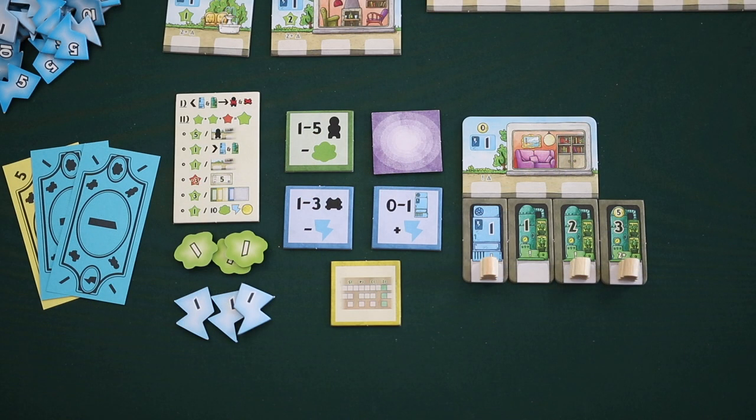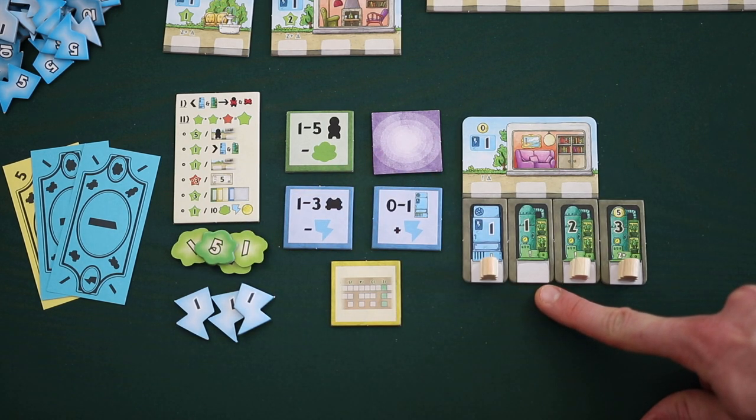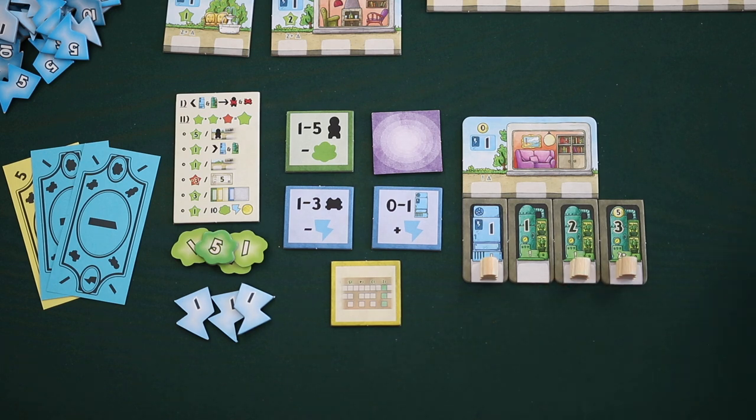The next step of this action is making a test run for food production. After a player buys a generator or passes on buying one, they make a test run for food production. Test runs are mandatory for all actions. For each fully occupied generator, it will produce as much food as shown on the production value. If a generator is not occupied by either a person or a robot, it won't produce anything during this test run. Some generators have two working spaces — a player must fully occupy each working space for the generator to produce. If a player has enough robots and people to occupy the working spaces of a generator, they are required to occupy them.